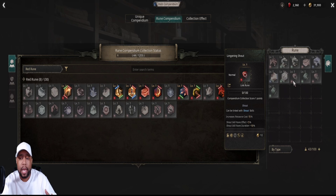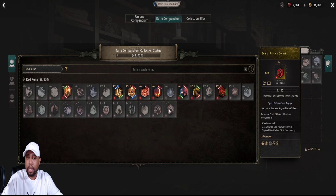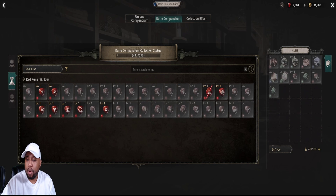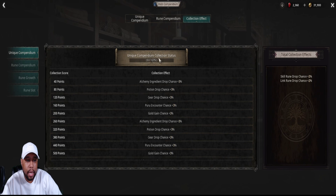Now, each piece of rune — any kind of rune you have in the game — you're going to be able to store one of those. You may have three, four, five, or ten of them, but you store one and fill these slots up. Once you fill them up, I think you get some kind of buff or completion reward. You just go through all the tabs, see what you have, and move one of them over — that's all you've got to do. You can take them out as you need them, but I'd leave them here.